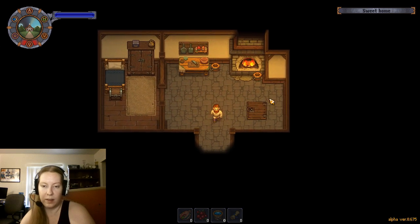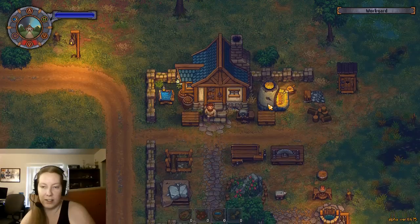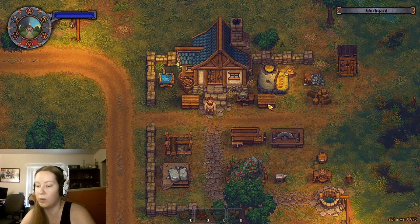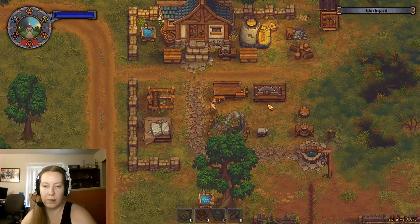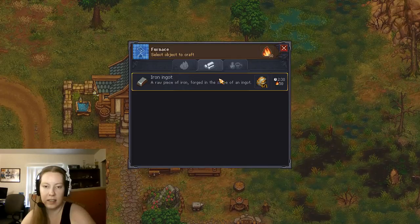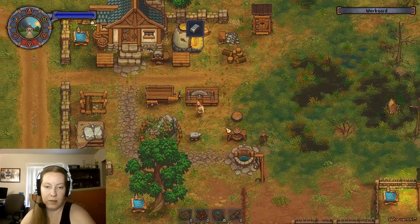Hello everyone and welcome back to Graveyard Keeper. We've got a lot to do including building that bridge to get over to the witch's hut more easily in the future. So I took my picture - we need ten nails, six planks, two wooden beams. So I need to get a lot of iron for that because we only have one nail.